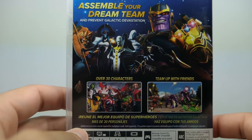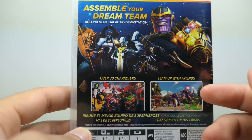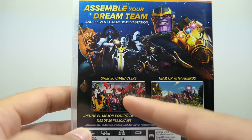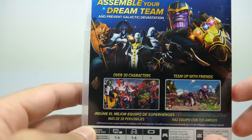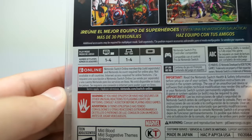Coming to the back, you can see Thanos and the Black Order along with some screenshots for the game. Over 30 characters — team up with friends. There'll be well over 30 characters if you include the DLC that's coming out for this game. You can also see some of the specs right there.